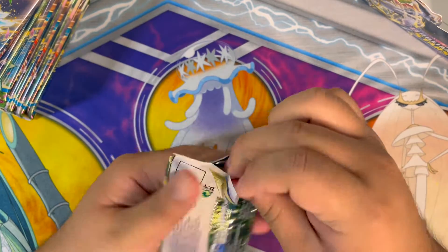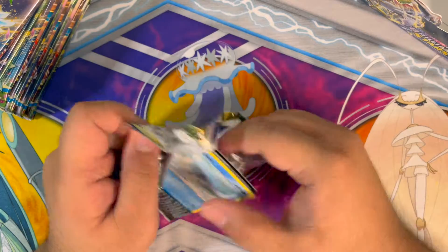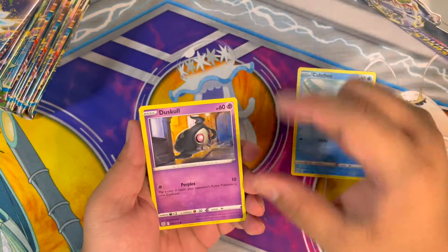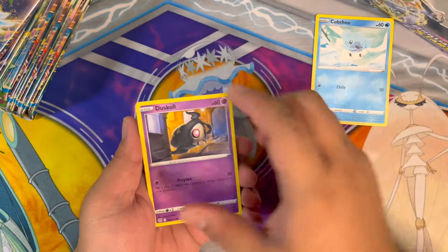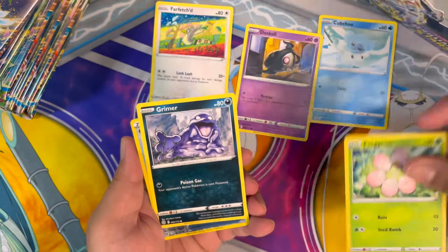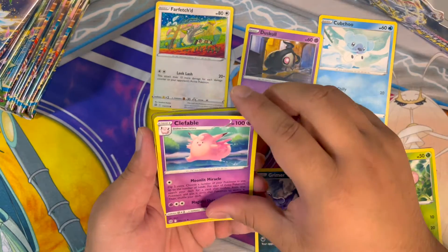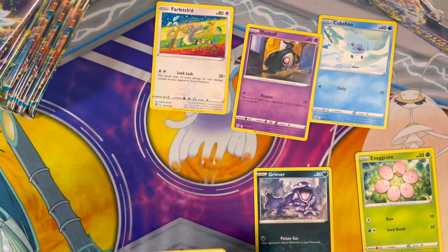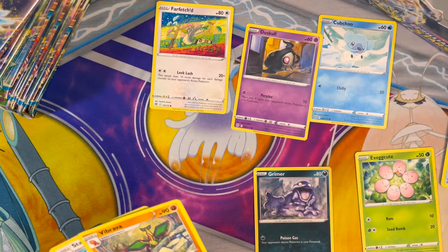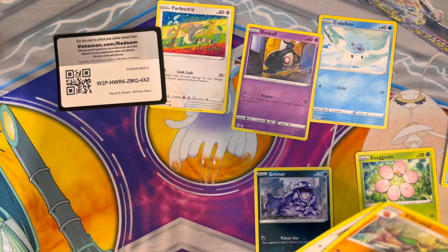This is my first pack from Brilliant Stars. I'll just pick a random pack so it feels a lot better. We got Treecko, Treecko, Dustox, Glameow, Farfetch'd, Exeggcute, Grimer — we got a hollow Choice Belt and nothing. Next pack: I got another Choice Belt.